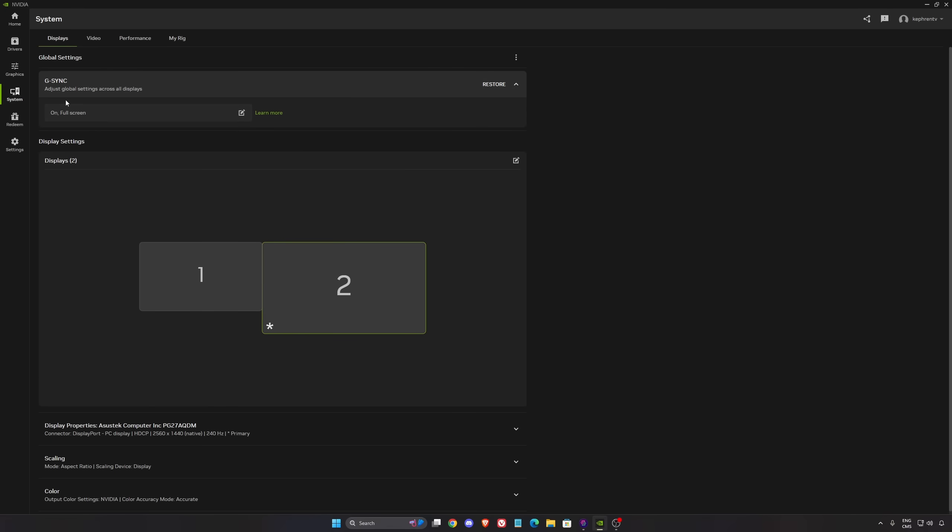In display mode, I really recommend to activate your G-Sync if it's available to you. You can also use FreeSync if you have a Radeon card or another monitor compatible with G-Sync. Make sure it's activated on your monitor as well — you have to activate it both on the monitor and in the software.